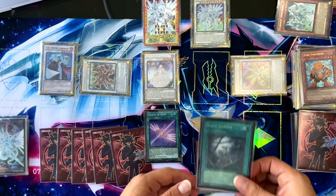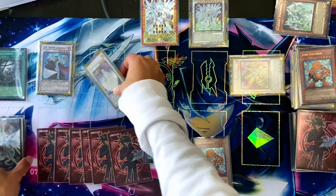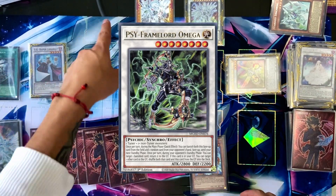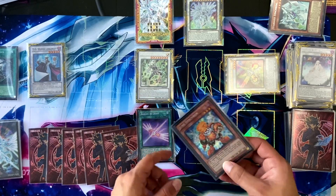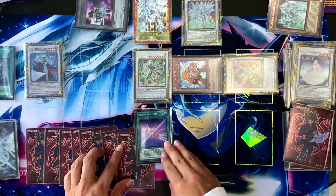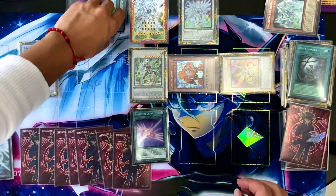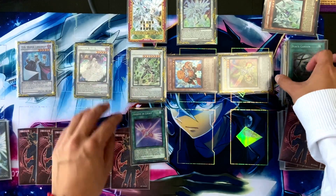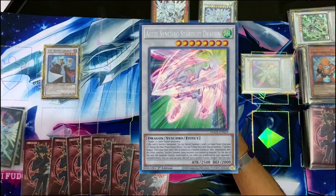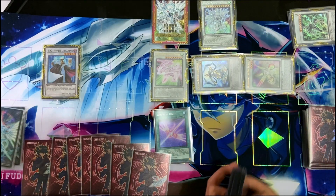Now we're going to activate Block Garden and then use Arriving Light's second effect. We'll activate Block Garden and synchro 8 for Omega. The chain will be chain 1 to draw a card, chain 2 to create a token, chain 3 to special a tuner from hand. We special this, create a token, and draw a card. And since we did another special summon, we can trigger this effect again to create a token on the opponent's field. We'll destroy these tokens so we can revive Garden Rose Maiden. Now we can use the effect of Omega — we'll rip a card from the opponent's hand. Axel Synchron, Stardust Dragon — chain 1, chain 2 — we'll revive Shaman and draw a card.